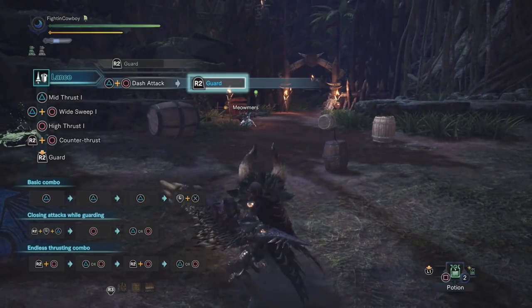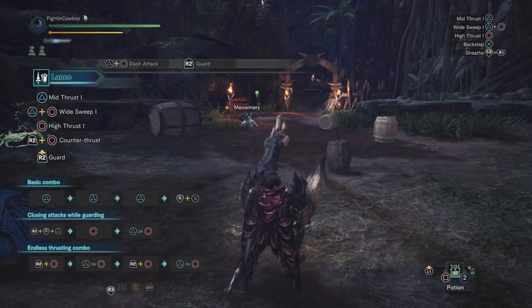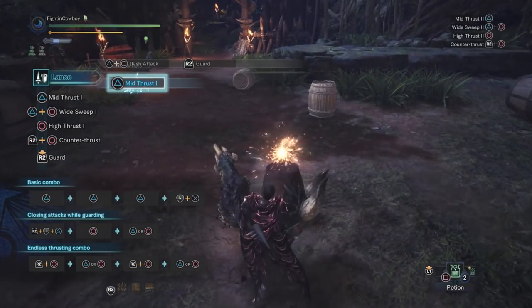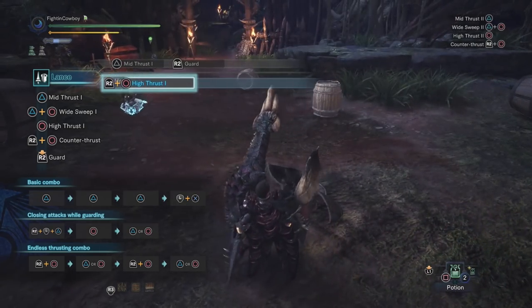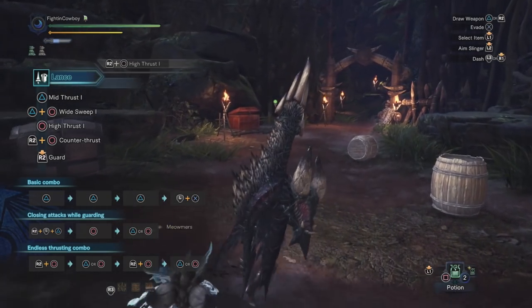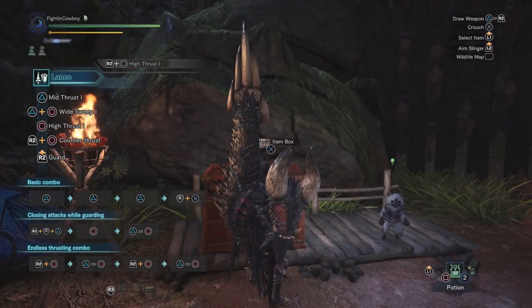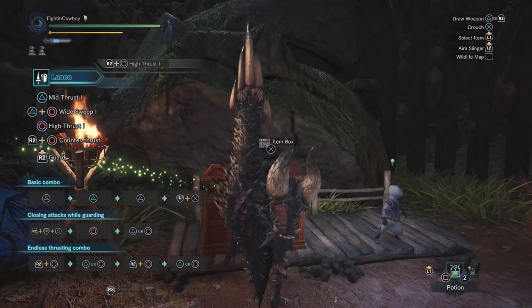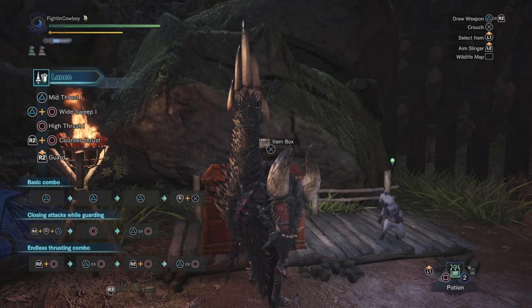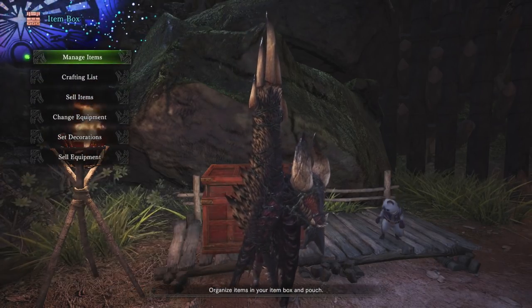That's all there really is to the Lance — it's not a very difficult weapon. The hardest part of Lance is learning how to properly use your counter timings to effectively counter. This build is called the Ultimate Shield, and for good reason. With the setup I'm about to show you, you can block every single attack in the game. Nothing can kill you — counter every single attack in the game, if played correctly.